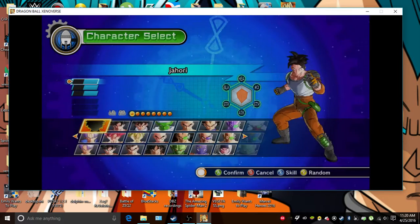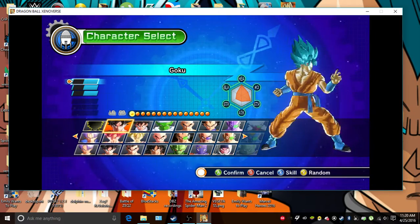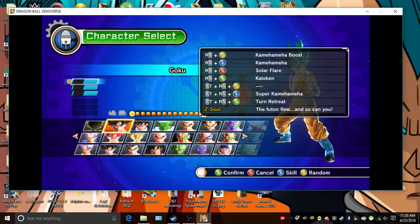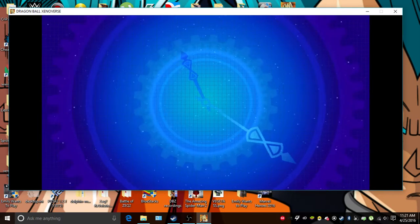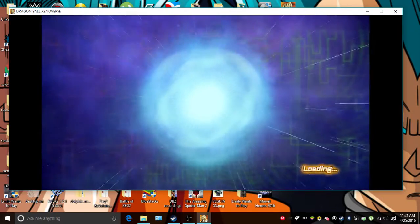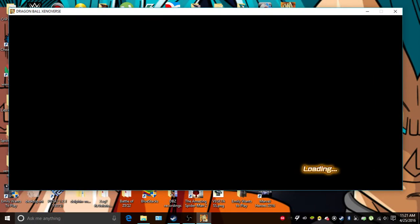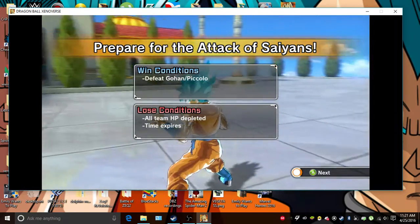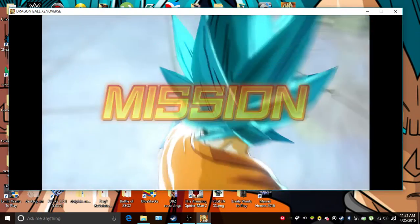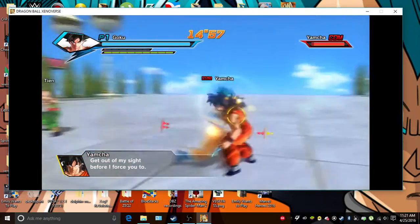I'm going to be looking at three mods today — you probably know what they are from the title of the video. The first one is Super Saiyan Blue plus Kaioken Goku. If you don't know, this is from Dragon Ball Super, episode 38 or 39, where Goku was facing Hit. Hit uses his time skip to speed up time, and Hit was too fast for Goku so he busted out his trump card. And yes, this is a good one.